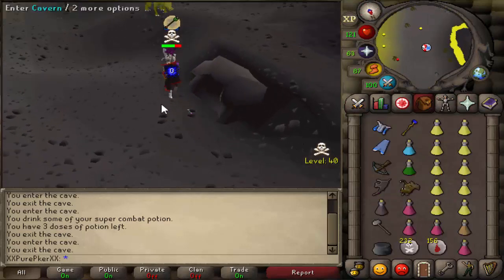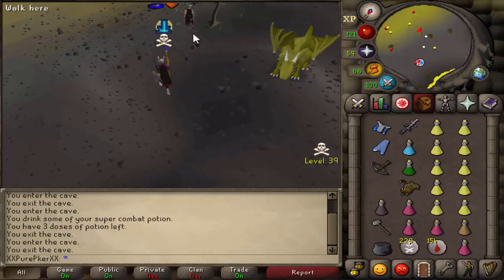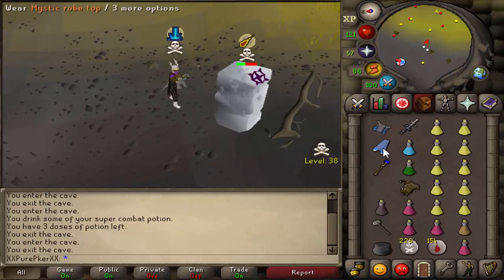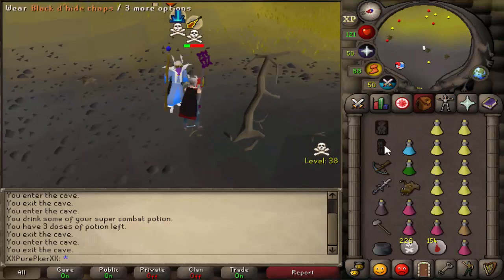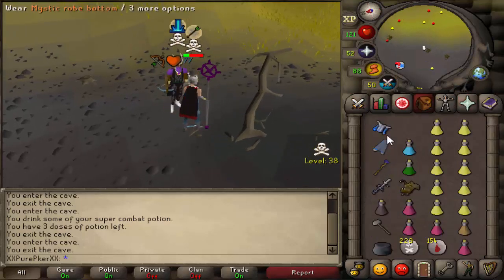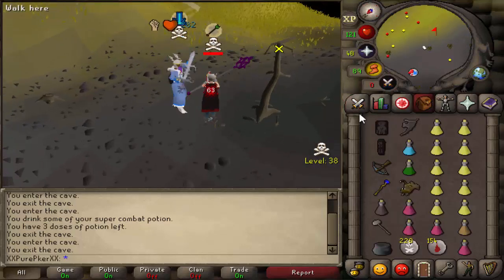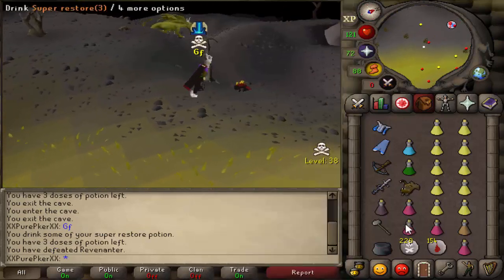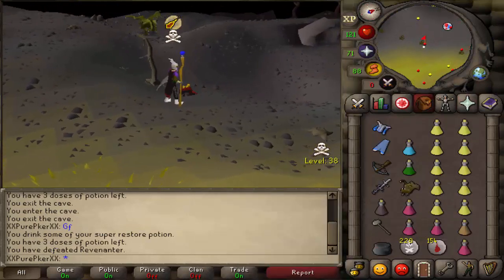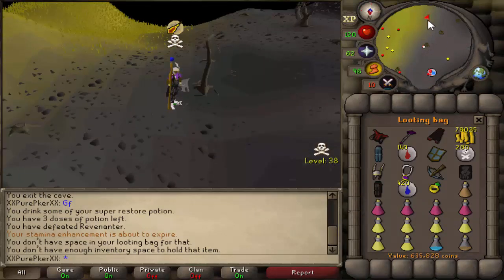AGS him? I whacked him! Freeze him, please. Nice. Let's go for a bolt. She's going for an AGS. Another bolt. Another AGS. Dead — good fight. They tried doing the in-and-out, they tried going for the run, and we just PKed him for the player killing loot. GG dude. Let's pick it all up and get out of here. 630k. Good fight, dude.